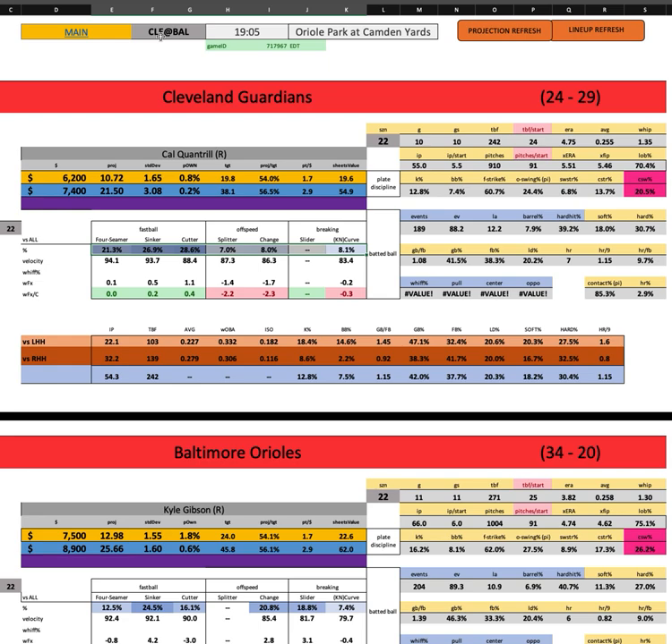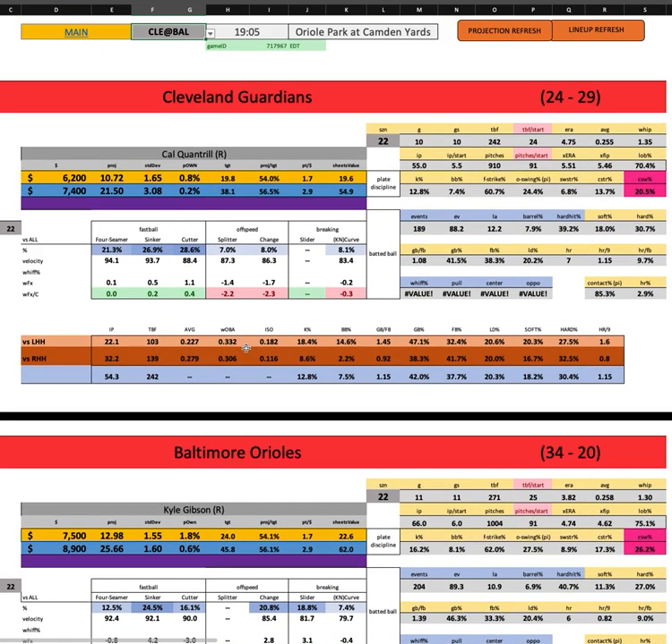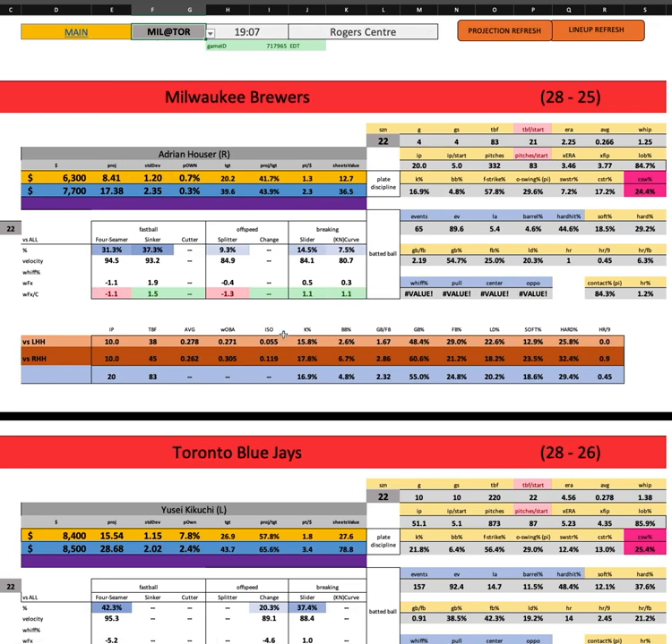A couple playable pieces — price is coming down a little bit on Steven Kwan and Andres Jimenez. Josh Naylor is still at 3K flat. So hard to play these guys with such little power. Jose's down at 5,200 — you can always play him, but it's hard to get too excited about the offense here. Really hard to get excited about the pitching either, since these guys aren't going to throw past anybody. Kind of a write-off for me at the early going outside of some Baltimore.